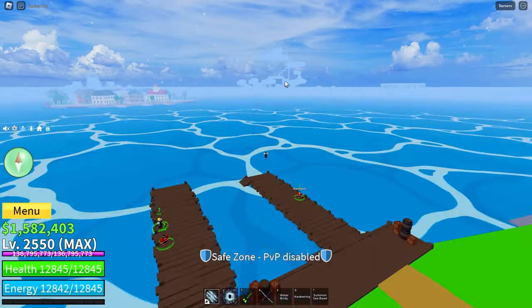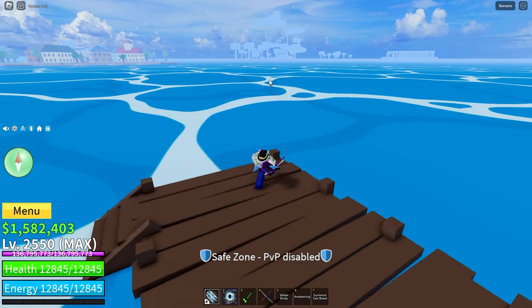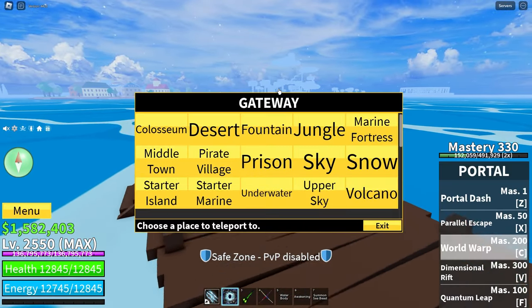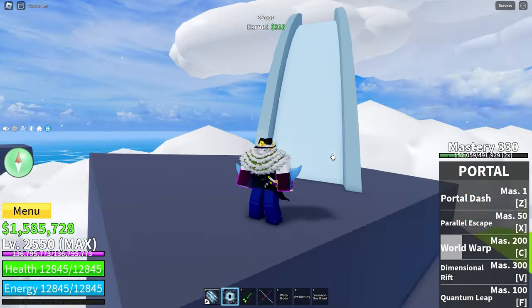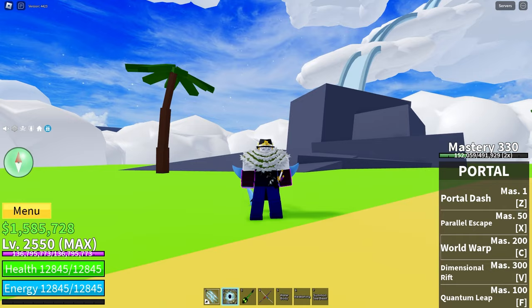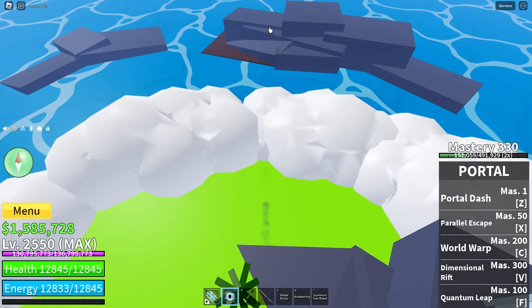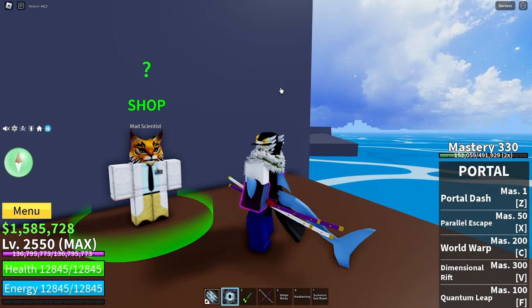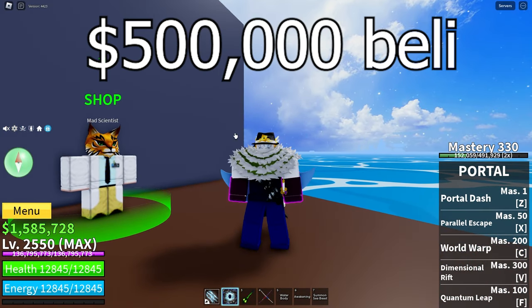As you can see in the distance, there are some floating islands. That's in the direction of the jungle from the pirate starter village. I am at the bottom of the Sky Islands right over here. We'll need to go find the Mad Scientist, which is right behind this rock over here. You can buy Electric from him for 500,000 belly.